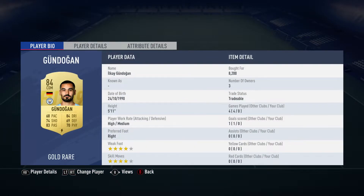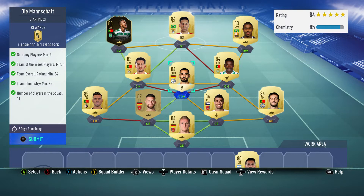The centre defensive midfielder is Ilkay Gündogan, bought for 8,200. He plays for Manchester City in the Premier League and is German.